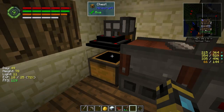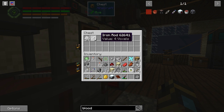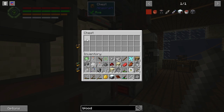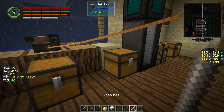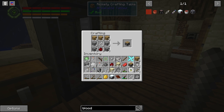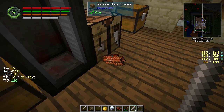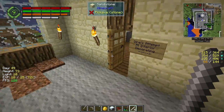It's 400 ticks, so that's 20 seconds, and its energy cost is 400,000 RF per duration. So every 20 seconds it needs 400,000 RF to run — that works out to 1,000 RF per tick to operate, which is not terrible. We just got some lapis, we just got some silver — we're getting stuff, dude! On a scale of one to nice, it's very nice.